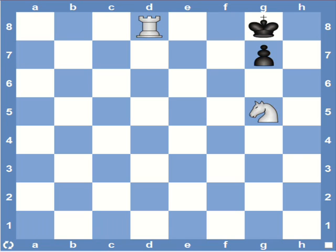It's another classic mating pattern in which a combination of rook and knight is used to deliver checkmate. The 8th rank is covered by the rook, and the knight guards the two vital squares f7 and h7, while black's pawn occupies g7. In this way, all the squares around the king are taken and it's mate.